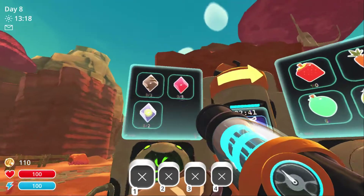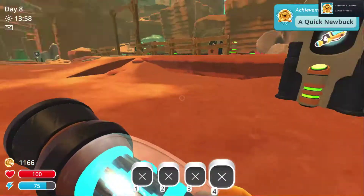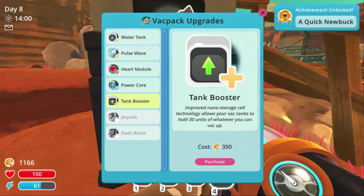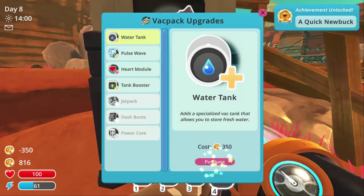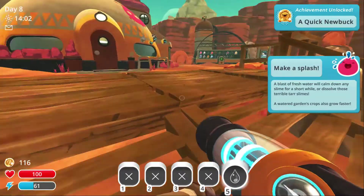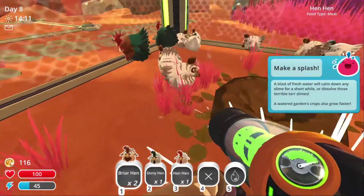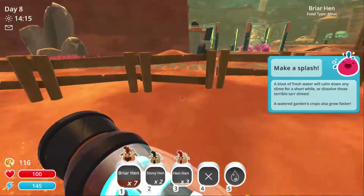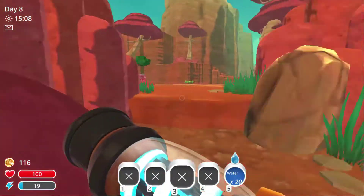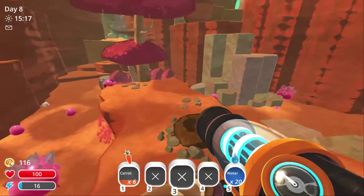He wants three tabbies, five pinks, and two blue winged slimes — a quick new buck. I want to save up for the lab at some point because that's cool, but it holds up to 30 of whatever you can back up. Extra sprint speed will be helpful. Water tank, pulse wave — I've got a fifth slot. I guess maybe I can suck up water now. Either way, it's time to pop that large slime — the tabby. How much chicken does this guy take?